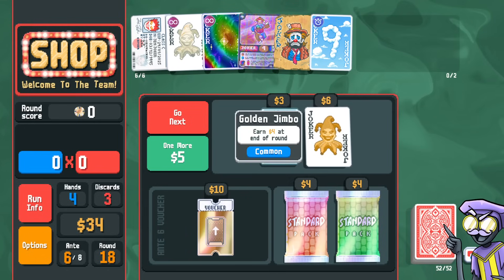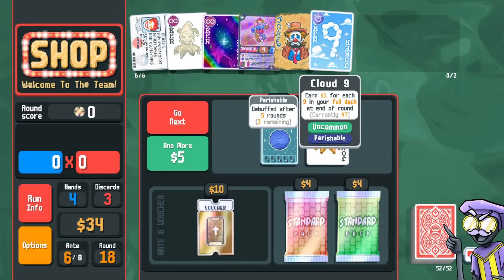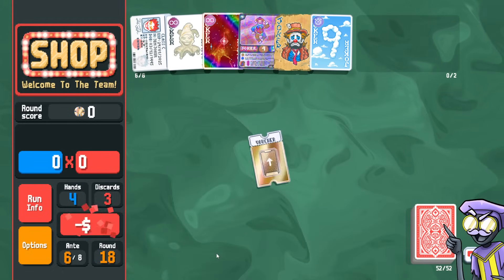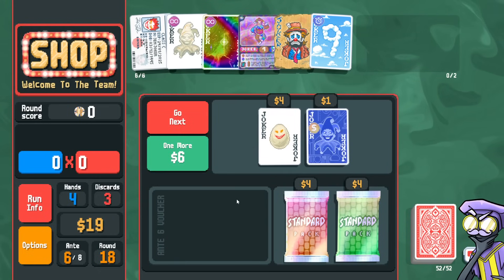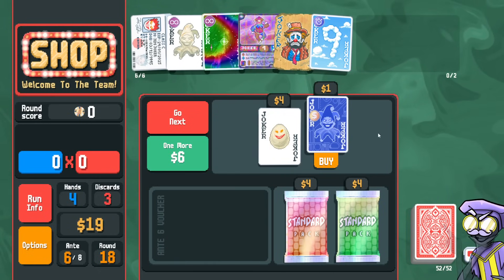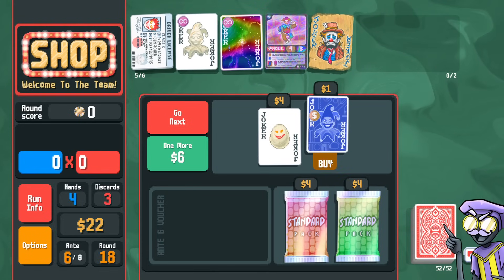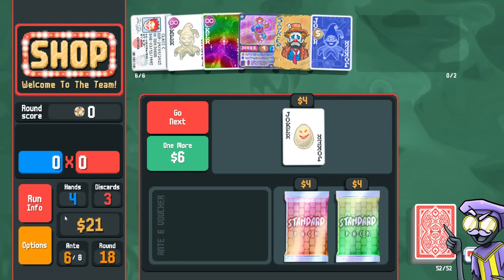Cloud nine is perishable — we could replace it with golden joker. We get two more payouts from cloud nine, that's fine. Let's go tarot merchant — that's huge. We could take one of these blue jokers, maybe blue joker instead of cloud nine. We're not going to get as much money from having all these nines. The boss says no repeat hand types.